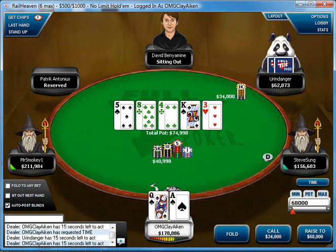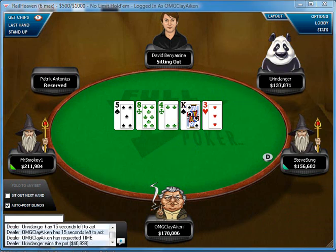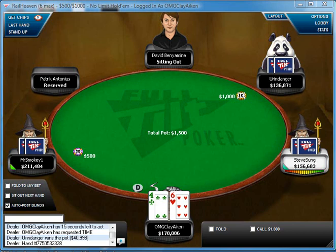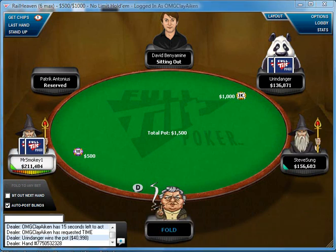When the river bricks off, I'd imagine I folded here. Z is capable of value betting me pretty thinly because he knows I like to call down, and his pre-flop range there is pretty tight. I mean, we just have a lot of history.